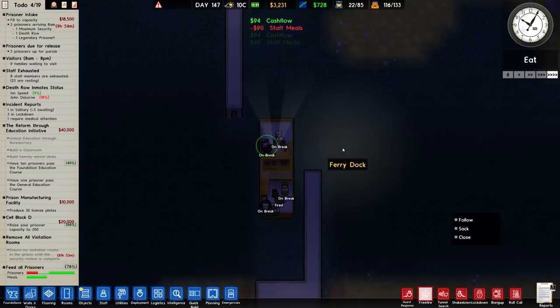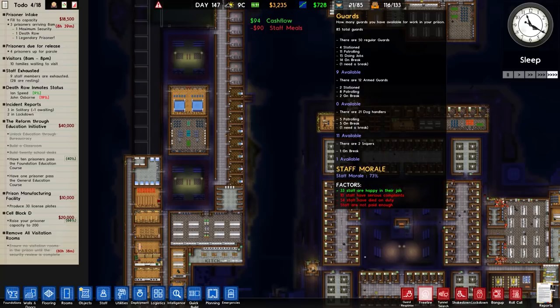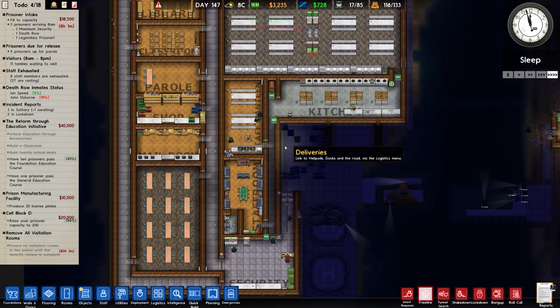The transport ferry seems to be working better, although this guard may make a liar of me. He goes to one side and then just wants to come to the other side — not stuck in the water, just really indecisive. Staff morale at 73%, not the worst, we can manage that.